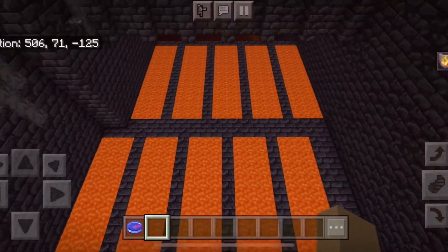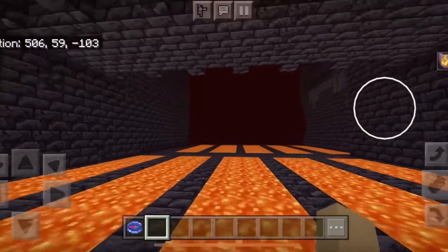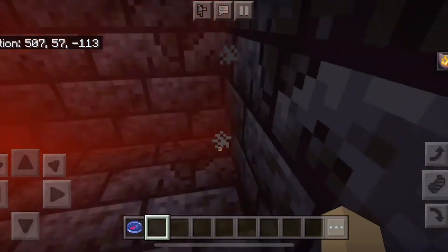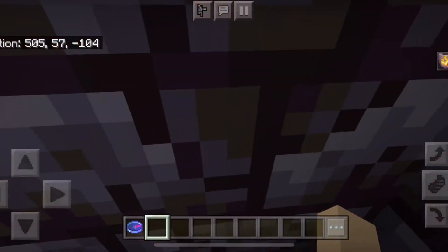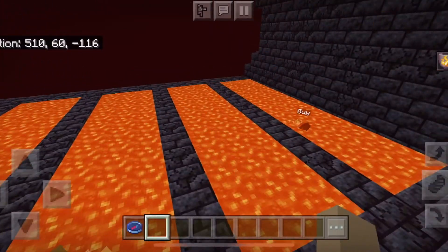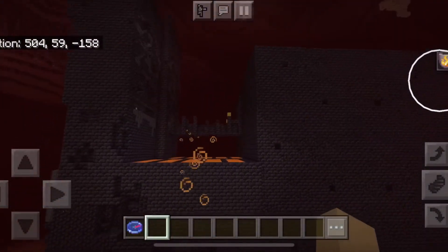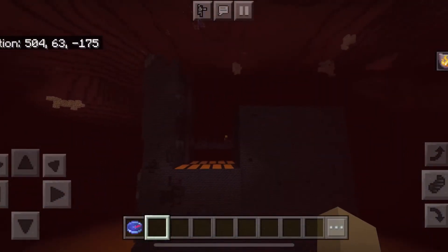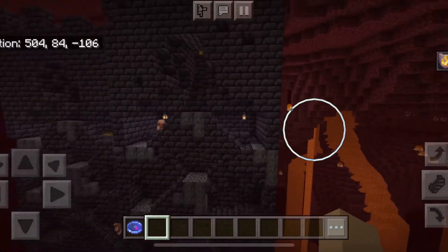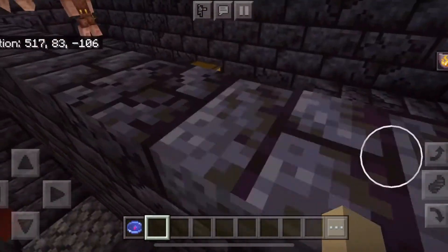They have lava pools here. Do they go swimming in them? Maybe they're growing something. In my last video, we found out piglins are not resistant to lava — they will die. So I have no idea what they're using these things for. It's a castle. Look how big. Look how cool. This is one of the four variations of this — the bastion remnant. This is where the piglins live. I see a lot of them roaming around their chests.